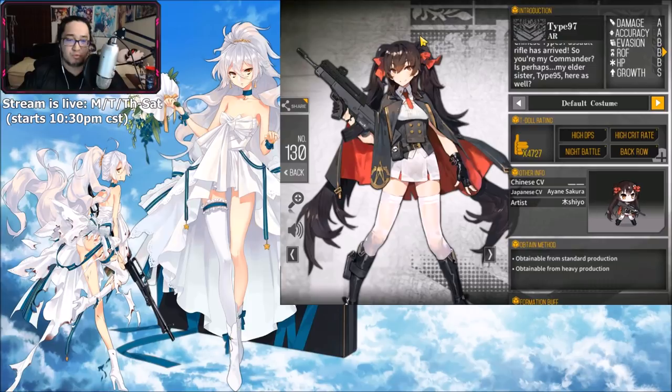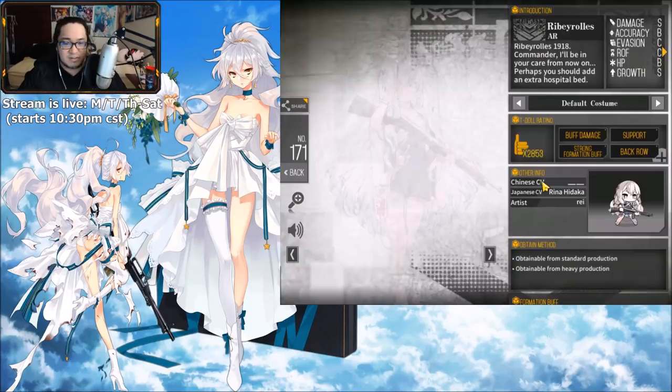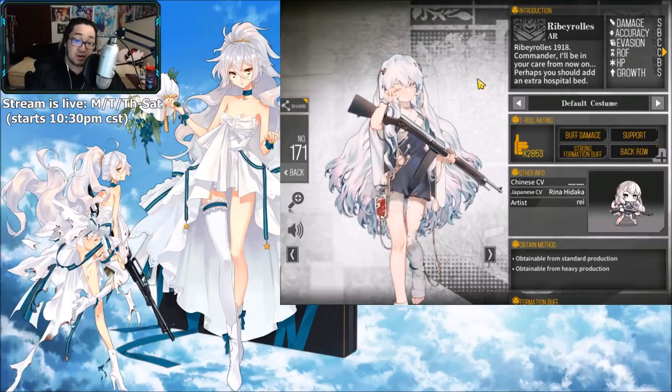Type 97 reminds me a lot of Rin — she's got a lot of red on her like Rin Tousaka, and she's got the twin tails. I think she might be a tsundere type, but I'm just gonna have to pass. Last but not least for average C tier is definitely going to be Ribeyrolles for me — I've got no words to say, just C tier.